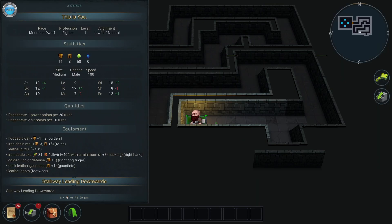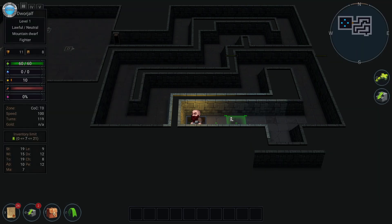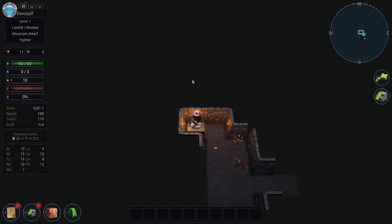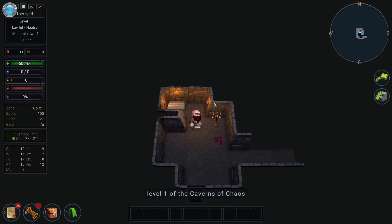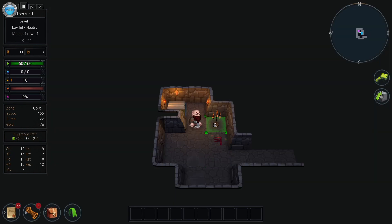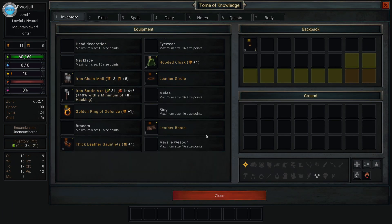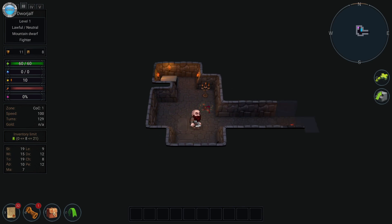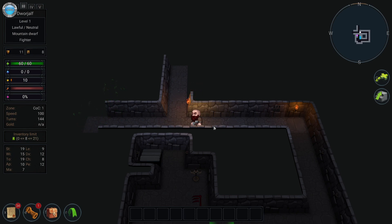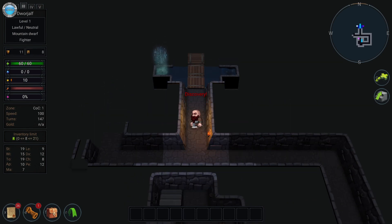This is you — a mountain dwarf. Teach me, game, teach me. Stocking the dungeon — so dungeons are procedurally generated. Runes — what the hell are those? I think I activated something. What if you press C? Whoa — another C discovery!